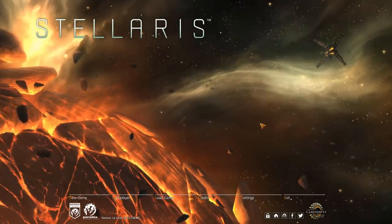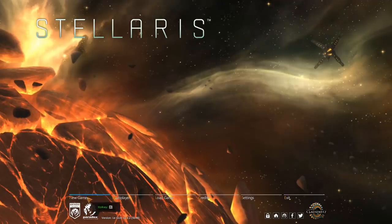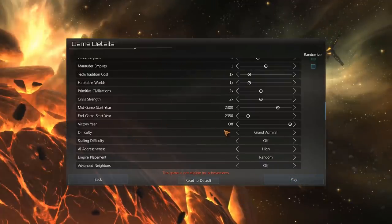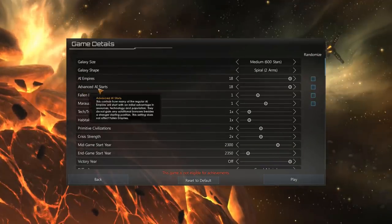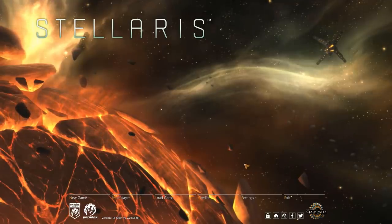Hello everybody, welcome back. My name is Stefan, and today we're going to continue with episode 5 of our series of the Tall Swarm on the highest difficulty settings in game. This is what we're playing with and what we're playing on: Grand Admiral, no scaling, high aggressiveness, and all advanced AI starts. So without further ado, let's resume with our save, shall we?